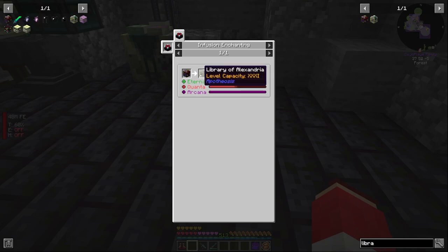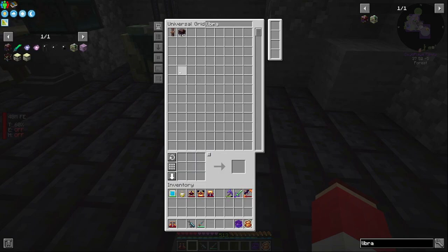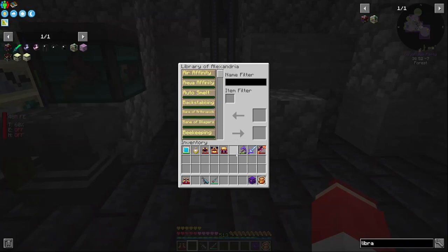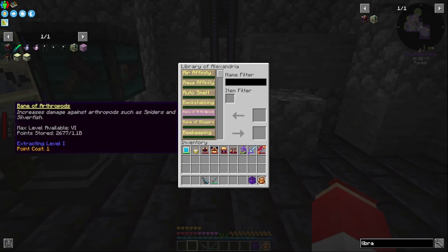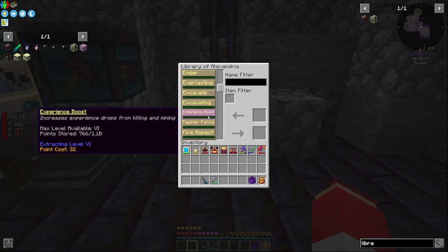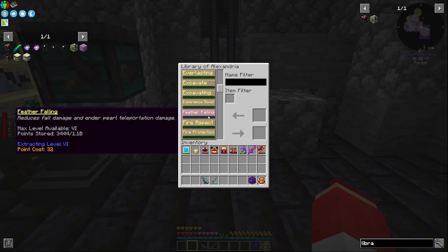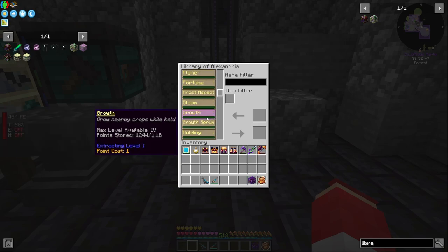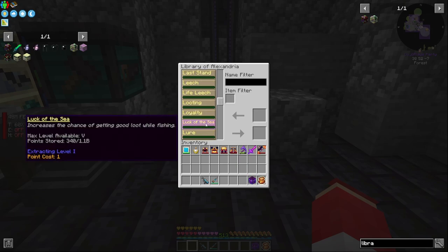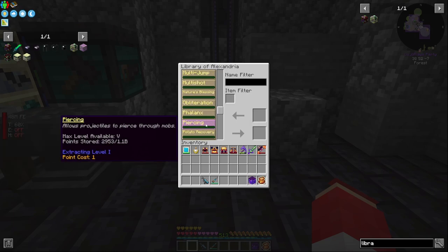We can get up to level XXX — that's 31 levels. I don't think any enchantments go off of that; I don't think it's even worth it. We have all the enchantments saved up and multiple levels of each — we can get level six from some of them, though we still haven't got enough to max everything out.